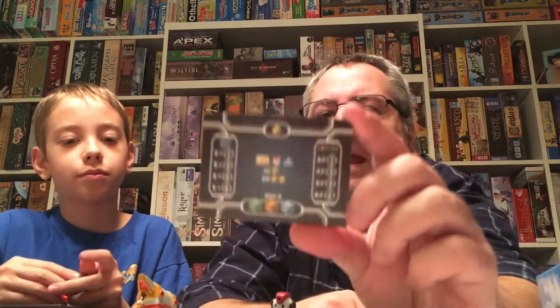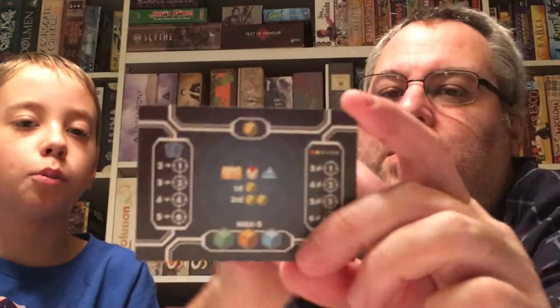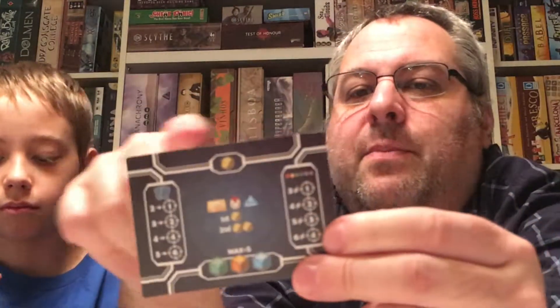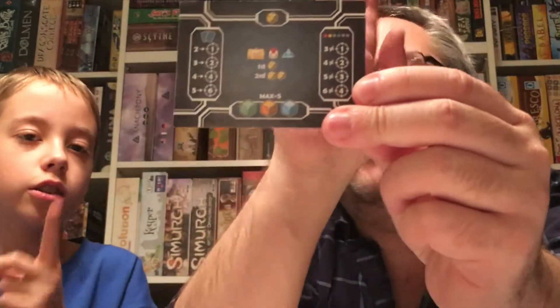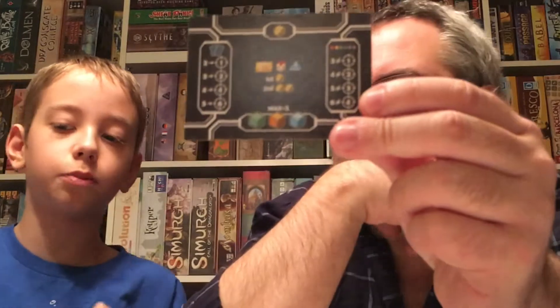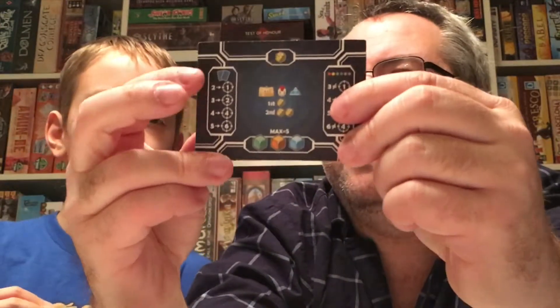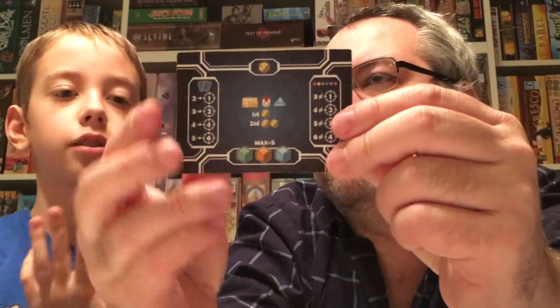You get this handy little tile that serves as a player aid. At the top, you can keep as many batteries as you want. At the bottom, for your resources, you can keep a maximum of five at the end of your turn — you can have more during your turn, but then you spend it. And then, at the end of the game, for as many different upgrade cards — the ones where you're trying to get a special power — you can get some points. If you have at least five, you get six points.